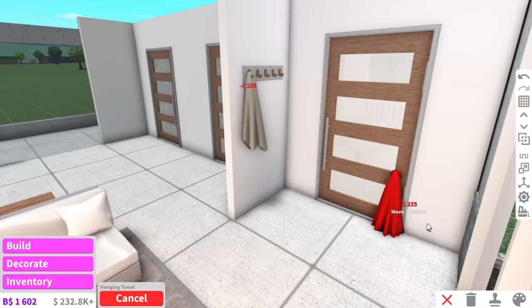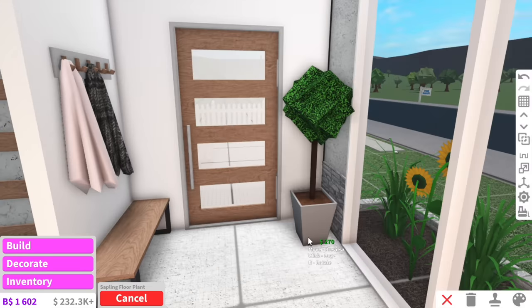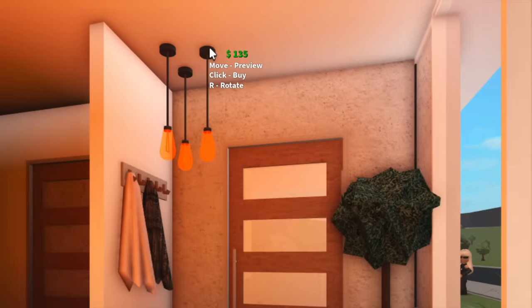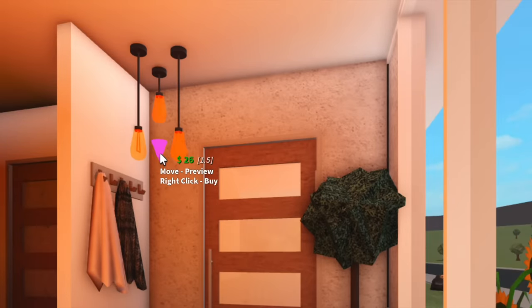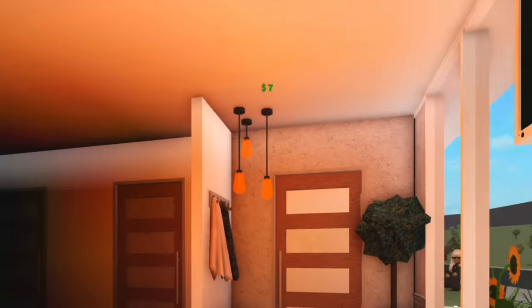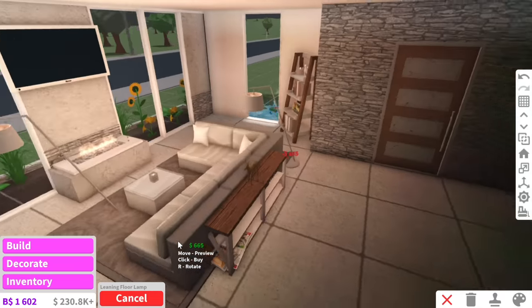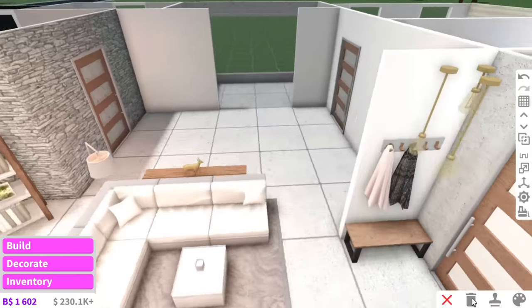For the entry area we can put some towels on the hook rack — this is my new favourite build hack. For a final touch we can just add like a plant. I've been obsessed with these industrial pendants lately — what I usually do is add three like this and then just change the length of them, and I feel like they look really cute. We can also put this leaning floor lamp that kind of hangs over the lounge like that. Okay perfect, I think that's the living room and entry area done.